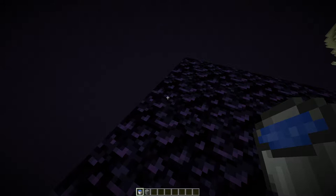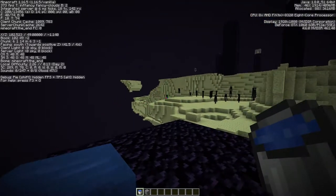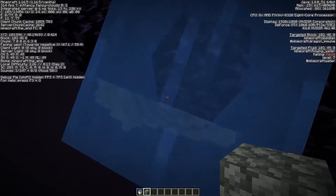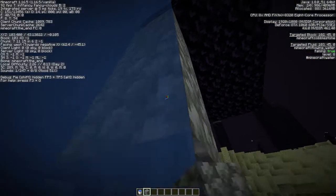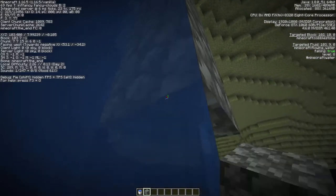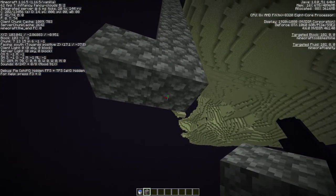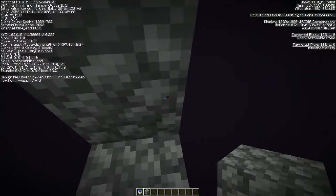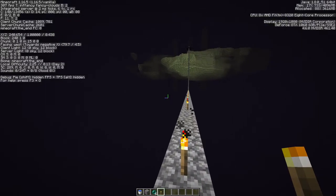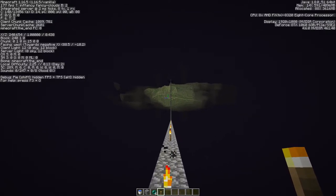How are you going to do that? It's very easy. You press F3 and you have your Y coordinate here. Now you take a water bucket and place it on the edge of the island — it doesn't matter where. And now you go down like this. Be careful that you don't fall into the void. As you can see the water stops right here — this is literally the lowest you can build in the End. So let's build 128 blocks out into the void. We are more than 120 blocks away from the End Island, which should be more than enough to keep Endermen from spawning on the island.